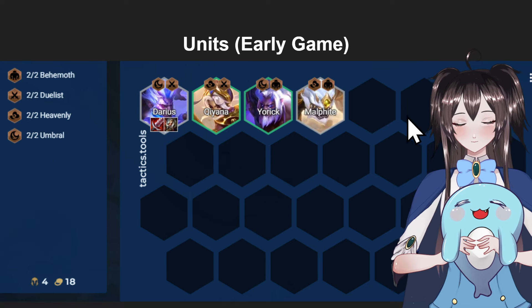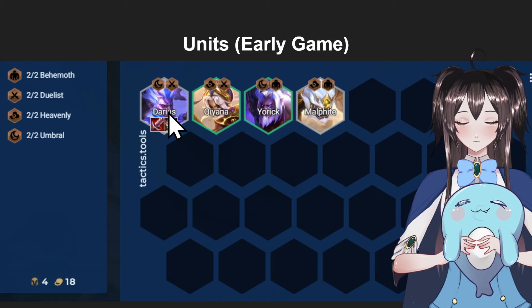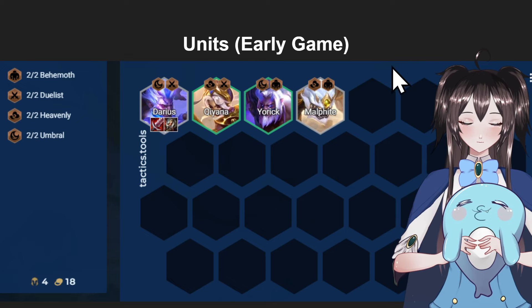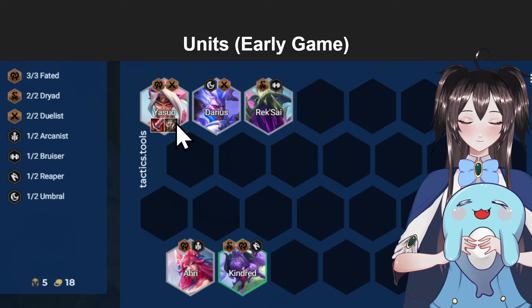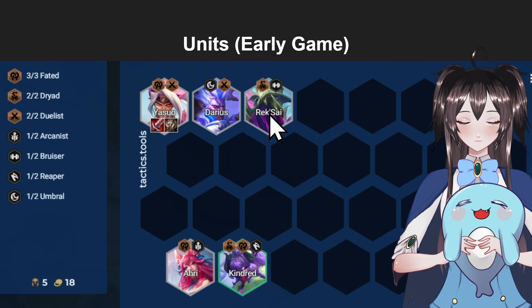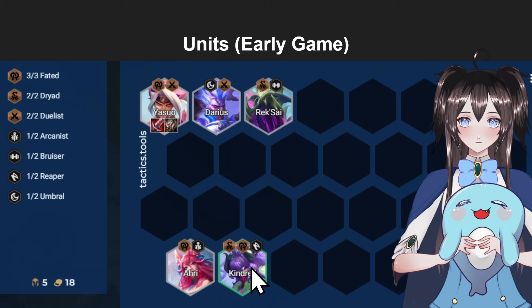In order to play that capped late game board, you also have to learn how to play the early game. The best early game would be having a Darius carry with the Volibear, Lee Sin, and Kiana items on him. Then you have a Kiana on the side — most of the time level 1, level 2 is a plus. Then you have Yorick in so you can have that early Umbral, since Umbral is actually very powerful in the early game. And you can throw in a Malphite to get that Behemoth with Yorick, and also Heavenly with Malphite and Kiana. Over time, you just want to fill up this board with more and more Duelists. If you can't do the Darius carry opener, you can also do the Fated Yasuo opener — they buffed him pretty well this patch, so having him as a carry early game is actually not that bad. You fill up the board with Fated units such as Yasuo, Ahri, and Kindred. Since Kindred is a Dryad, if you have Rek'Sai too, that's a good plus as well, and you can throw in a plus-1 Bruiser.